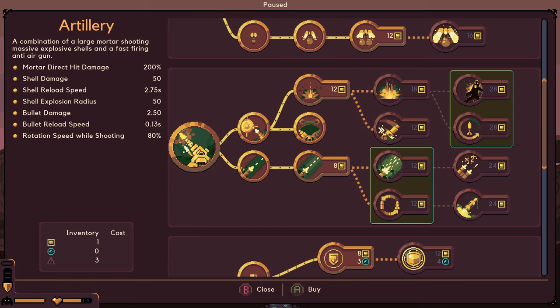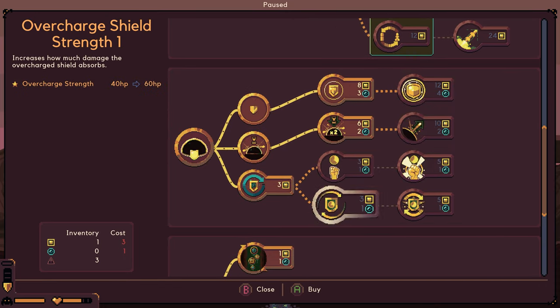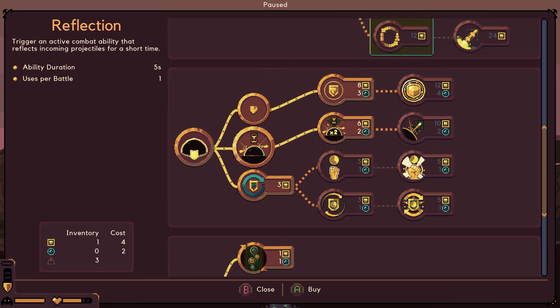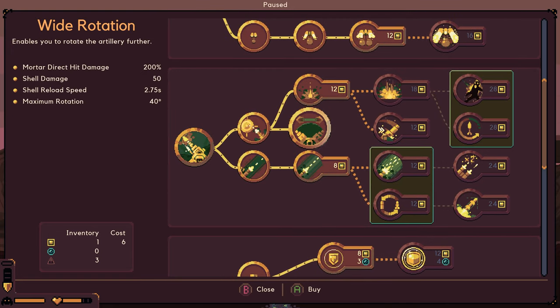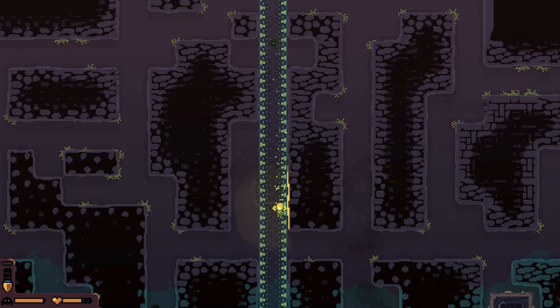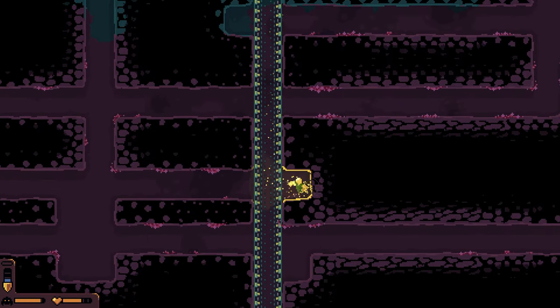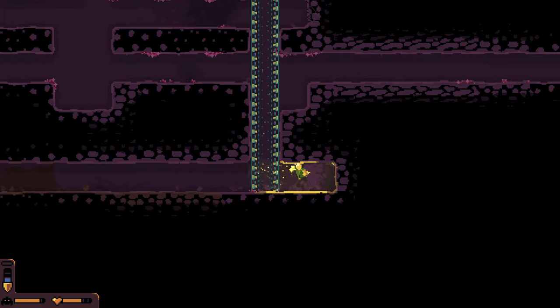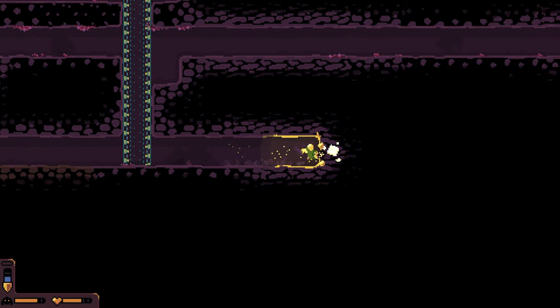Why did Reflection also shoot out mortar? Or did I let go of the button there? I'll have to pay attention to that. I did use Reflection.